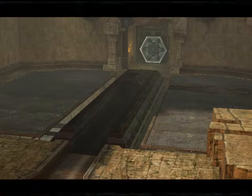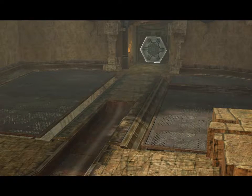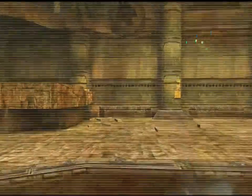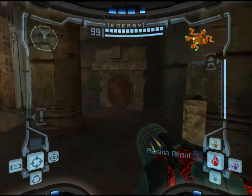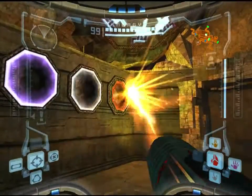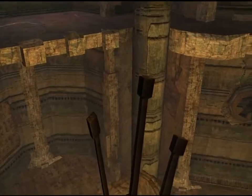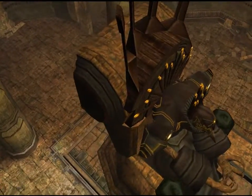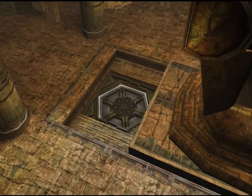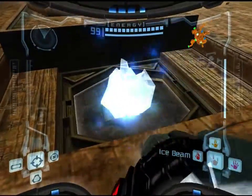And that's our last energy tank. Hooray! There are 14 of them in the game. So now we gotta do the last one — the Plasma Beam. Instead of rotating the thing, he's got a door hidden under his statue. His butt? Butt door. I think they just call it the butt.